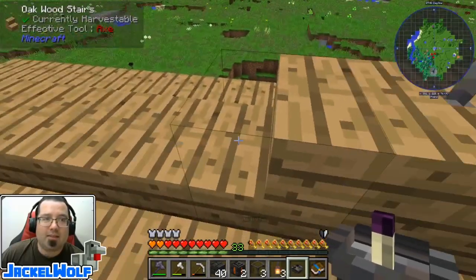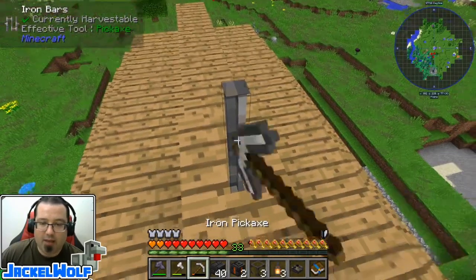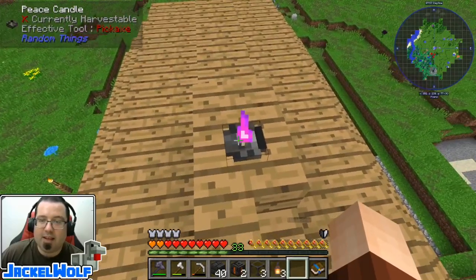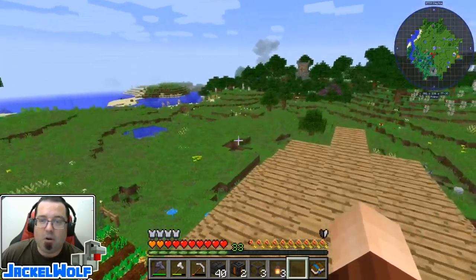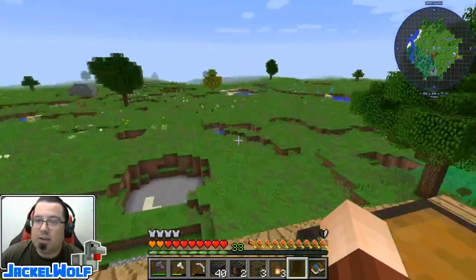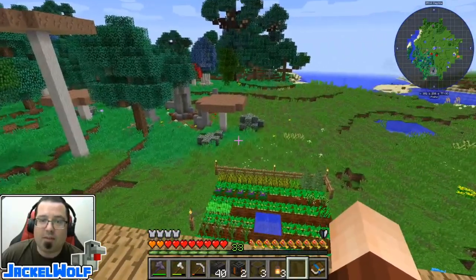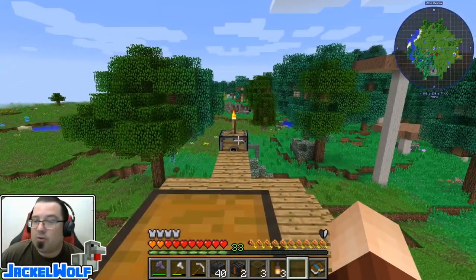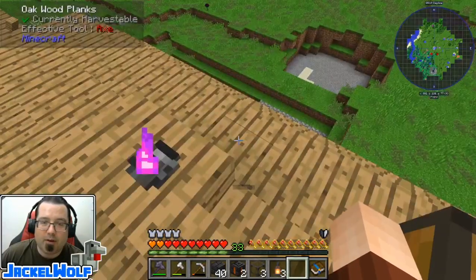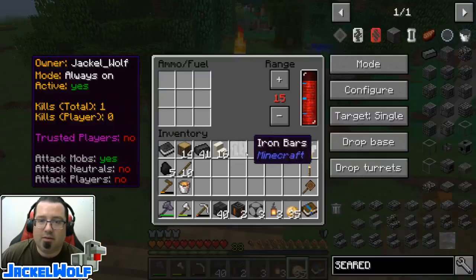We're going to come up here and place the peace candle down. You have to be careful with stairs and slabs - it needs a full block to be placed on. We get rid of the iron bars and place it down there - you see it gets lit up. That's going to keep mobs from spawning in a five by five chunk radius, so pretty much that whole area I claimed. We shouldn't be getting any mobs spawning in that spot, which should keep us a little bit safer at night.